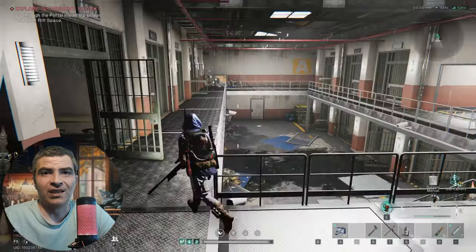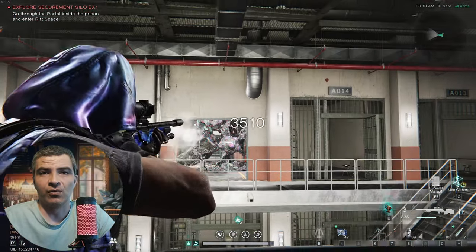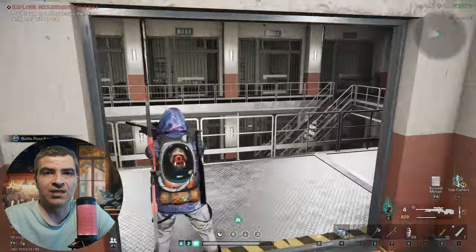No loot on that floor, so you can take a right and clear those gross things that are blocking the hallway. Another prison room — rinse and repeat. There is a loot crate to the left, just take it.